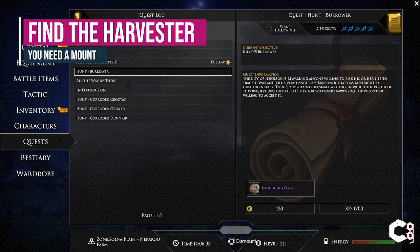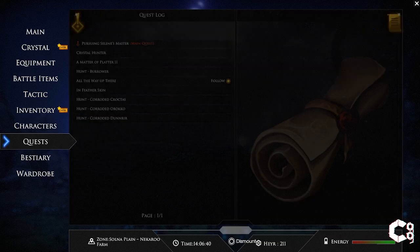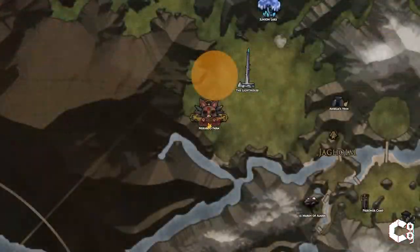To get the recipe for this staff, you'll need to pick up the 'All the Way Up There' quest from a harvester along the road. You'll need to have unlocked a mount to actually complete the quest, but you can pick it up before then.